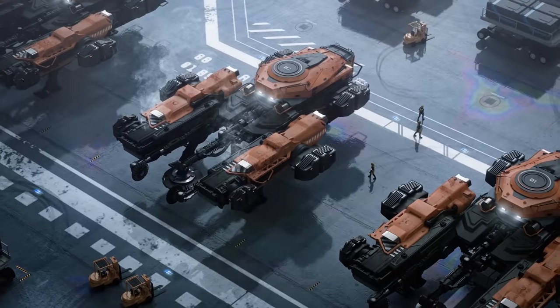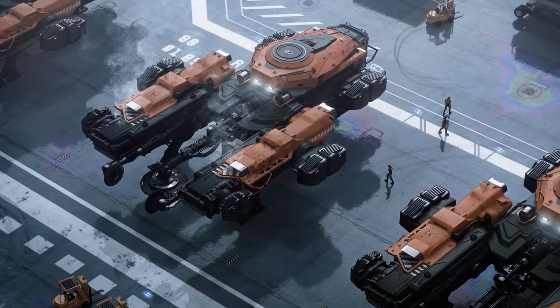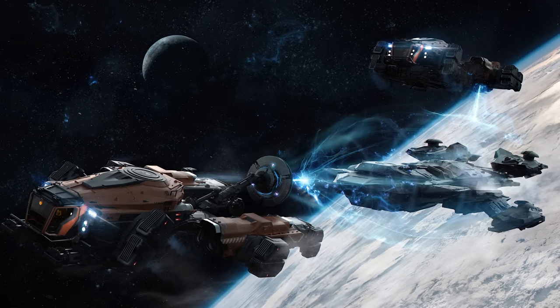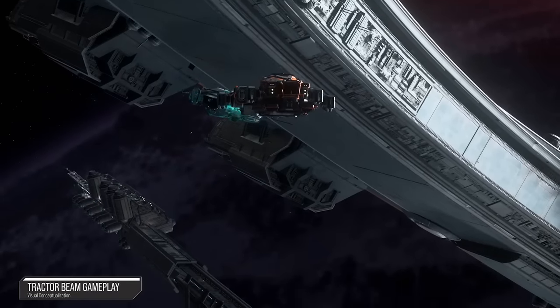For a ship a little closer to release, the Argo SRV is a good one to finish on, as it's the only ship in the game that does what it does. This is a tugboat. This ship is meant to grab other ships, either solo or in groups depending on the size of the ship, and move them wherever they need to go.